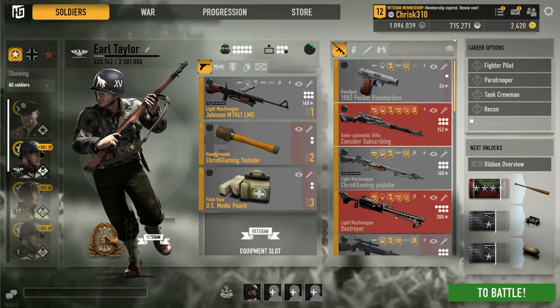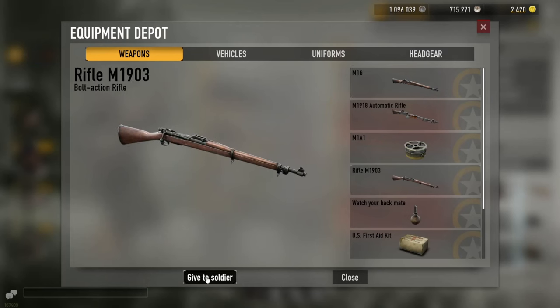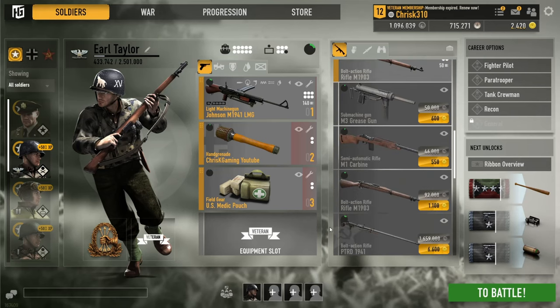Take advantage of the equipment depot. When you level up a general, all his items will end up in the equipment depot. Make sure to manage the stuff correctly and split it among the soldiers that need it most. Don't make the mistake of buying something twice when you already have it in the depot.